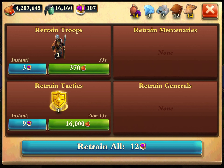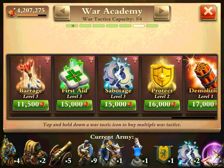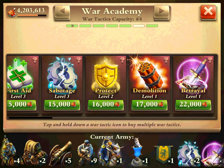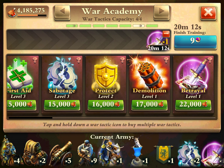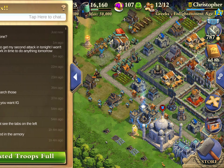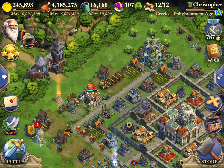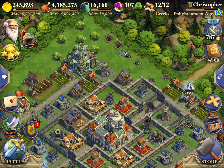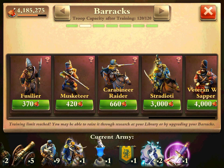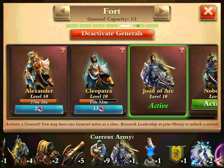Now where is it? I want to retrain him. Tactics — where's my betrayal? I think we can wait the 23 seconds. Can you guys wait the 23 seconds with me? While we're waiting, I'm going to activate my general. We're going with Joan, because — well, she's tough.